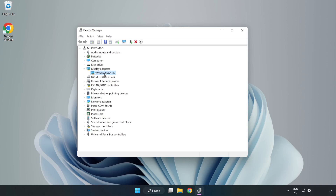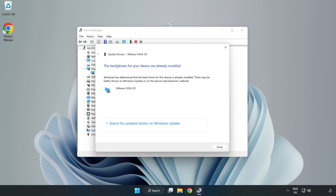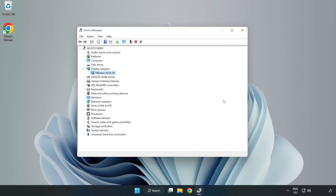Select your display adapter, right-click and select Update Driver. Search automatically for drivers, wait for installation to complete, then click Close. Close the window.